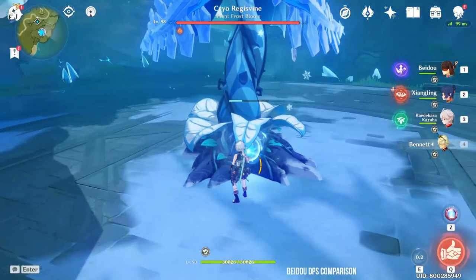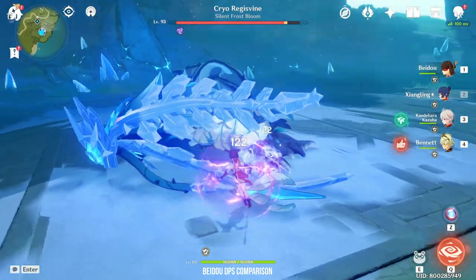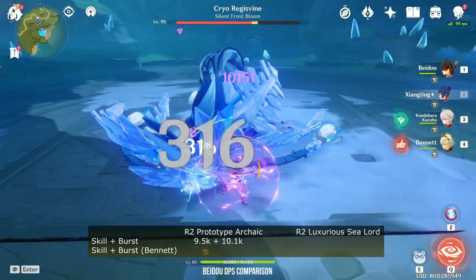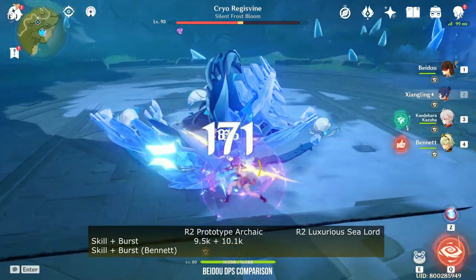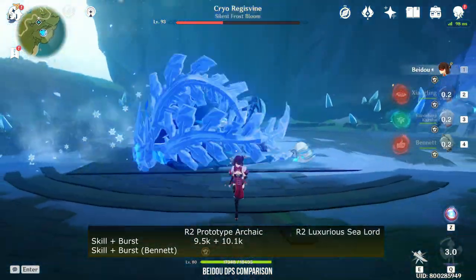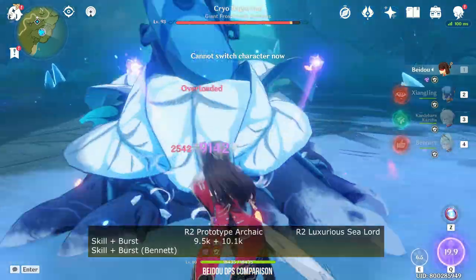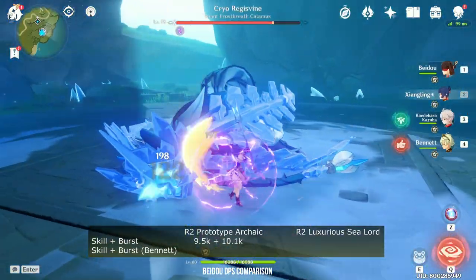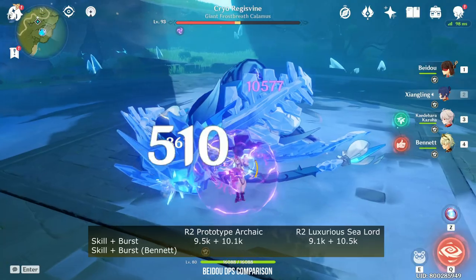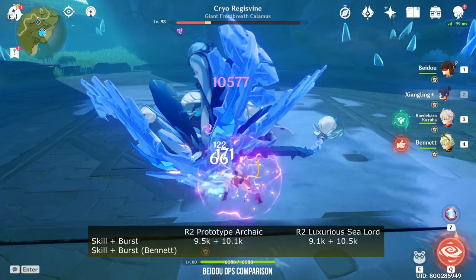For the next test, I'll be using Beidou. With the Prototype Archive, 9.5K on my elemental skill and 10.1K on my elemental burst. Now using the Fish, 9.1K on skill and 10.5K on burst. So although my elemental skill is less, my elemental burst is more, which is more important on Beidou. Beidou's elemental burst is more important than her skill.